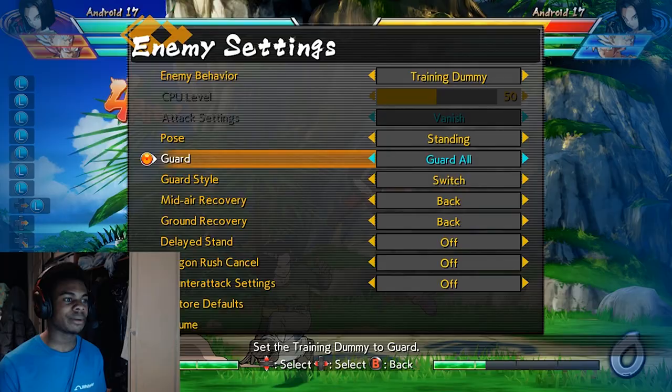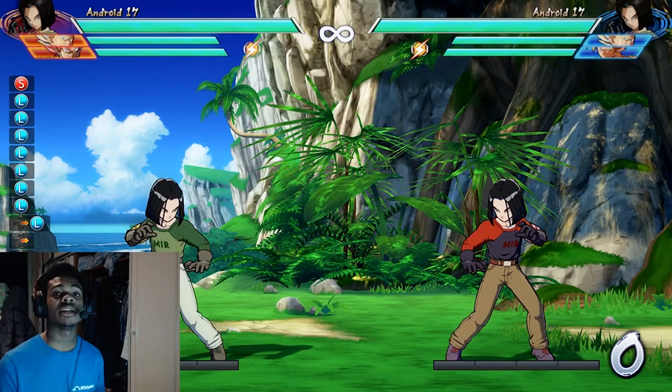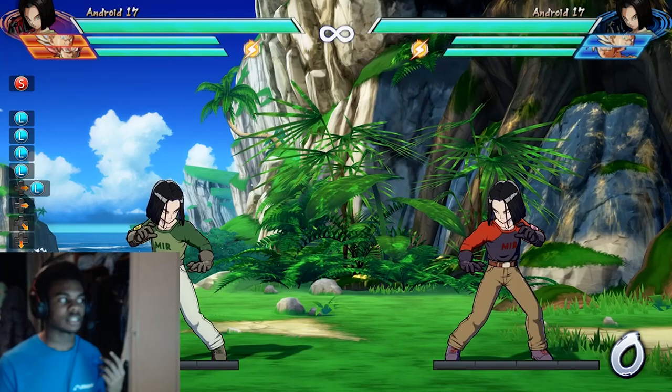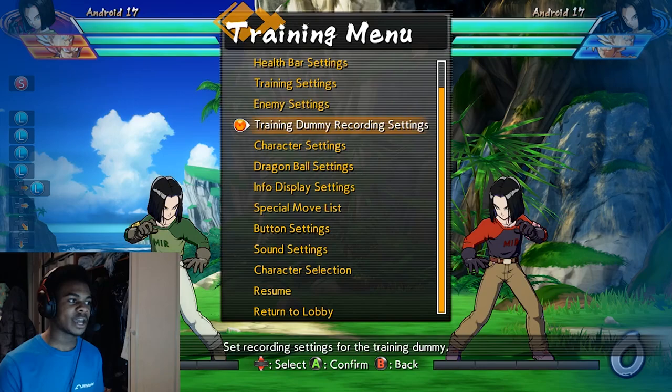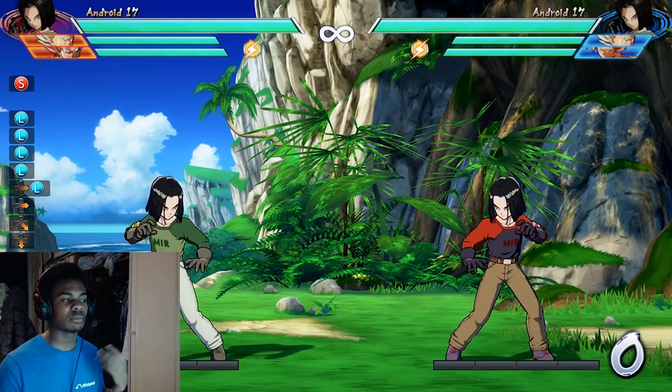Now, it's not necessarily bad, but doing this is very predictable because what people see is mid, mid, overhead load. And the whole point of this move is for you to actually be mixing the opponent up. As you can see, by pressing different inputs - second gear, low gear, fake out - it allows you to mix up the intervals.